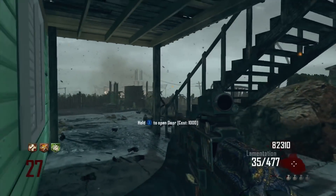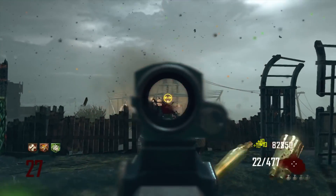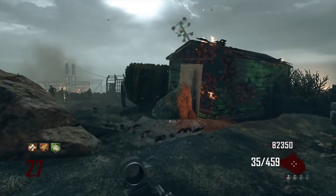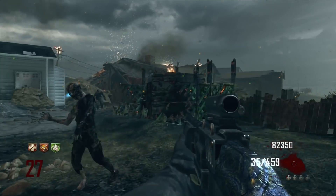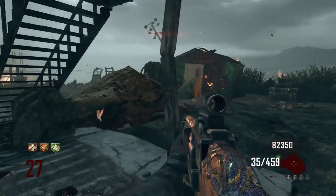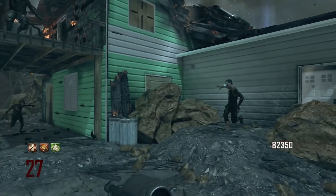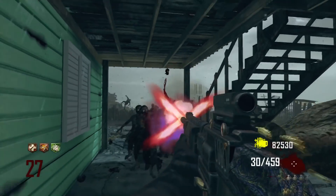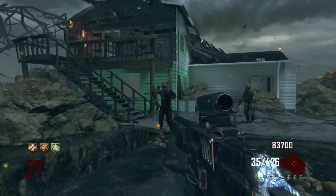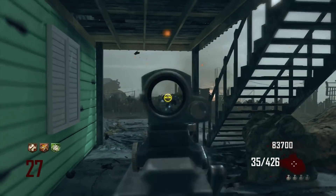Coming in at the number three spot is training behind the green house on Nuketown — not to be confused with a greenhouse where you grow plants. This strategy is very fun: you run around in circles going between the steps and the house. There's plenty of room, and if you get stuck you can make cutbacks because of how open the map is. Keep in mind you may not get Juggernog right away, but you can get the other perks. Playing solo, you'll get Quick Revive immediately, and the pack-a-punch machine is also included. You should have all perks by around round 25.